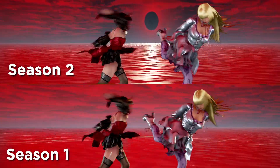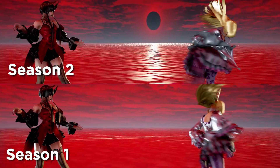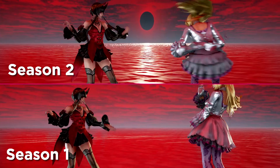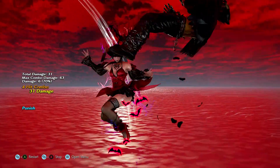Eliza has also received some consistency and quality of life changes. Her 2-2 string will now always connect after the first hit from any range, while her 10 frame launch punish is now also much easier to pull off.